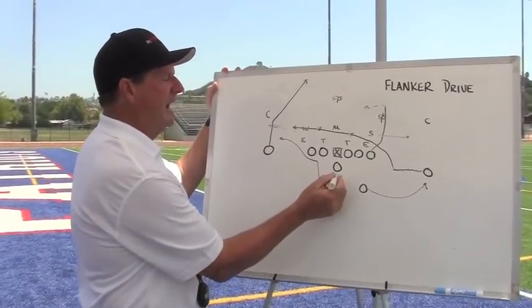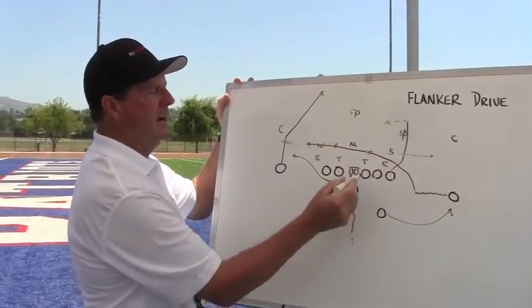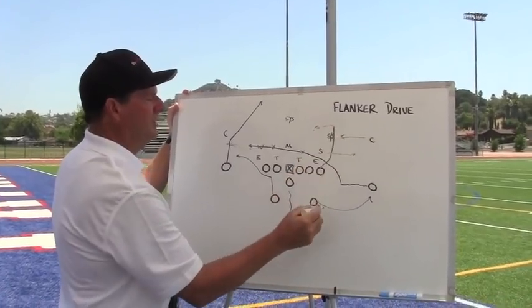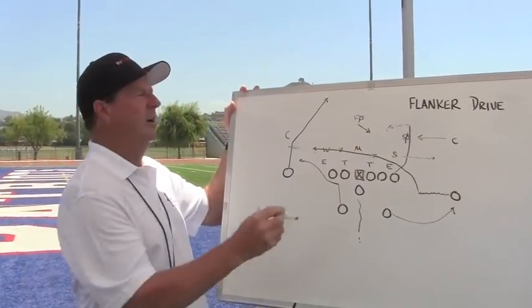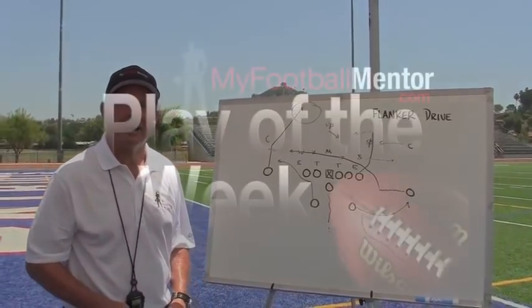So the quarterback now has in his drop a kind of line-of-sight read. I can take the flanker drive, I can hit the tight end. If the corner chases this, I really like this one-on-one swing to the back. If the free safety wants to come up here and be a hero, we're throwing a home run to the post. Flanker drive — give it a try.